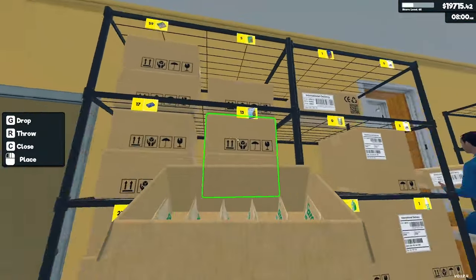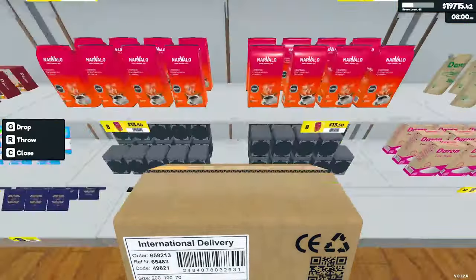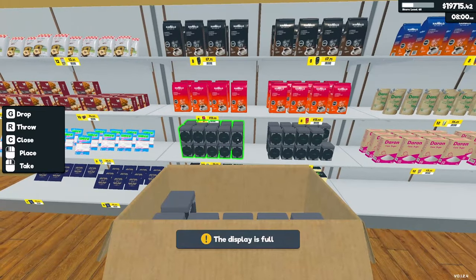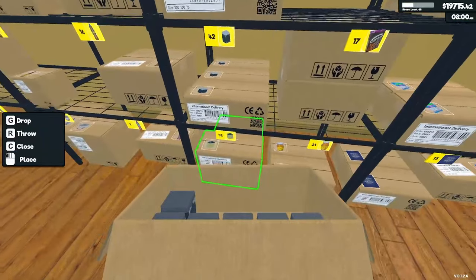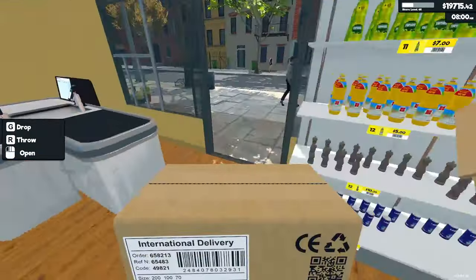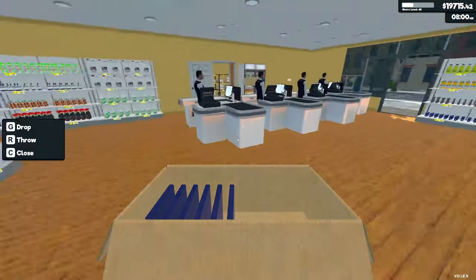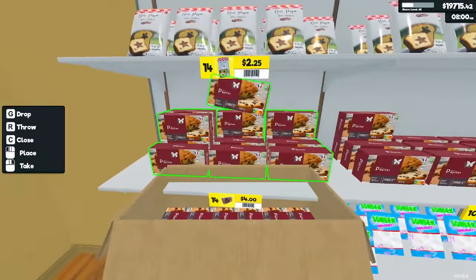Grabbing one green tea and one black tea and stocking those. We need some chocolate bars and bottom cakes for sure — getting those ordered and stocked. Only one left in one box, which isn't ideal. Once I know everything's taken care of in the back room I'll have a better picture of what we need.